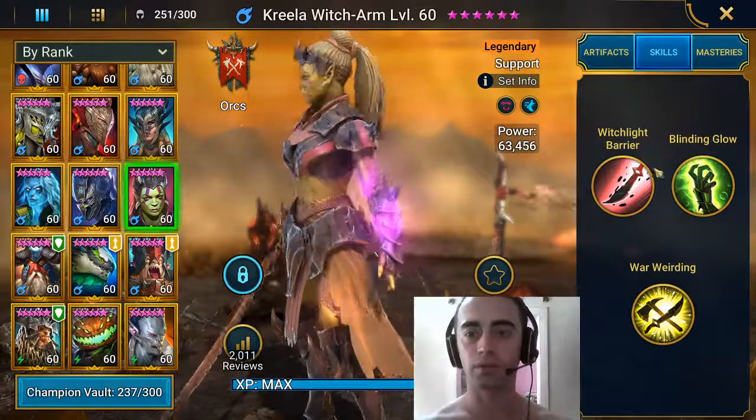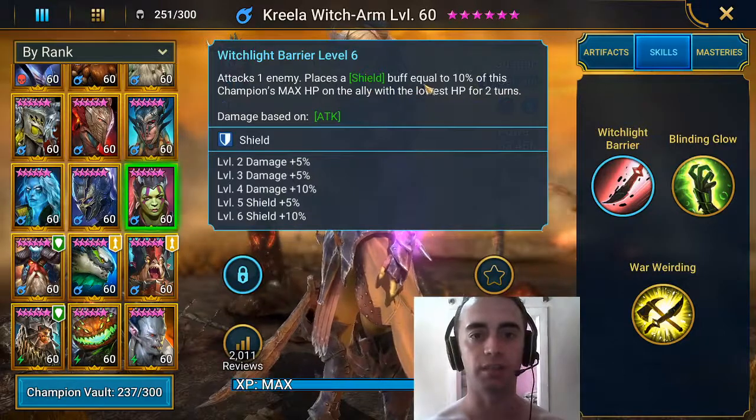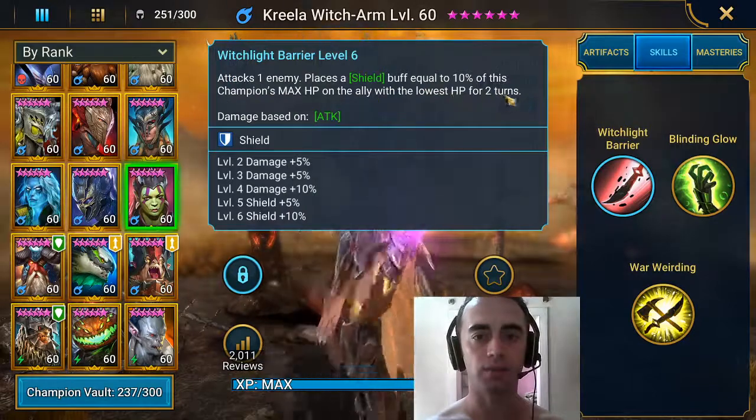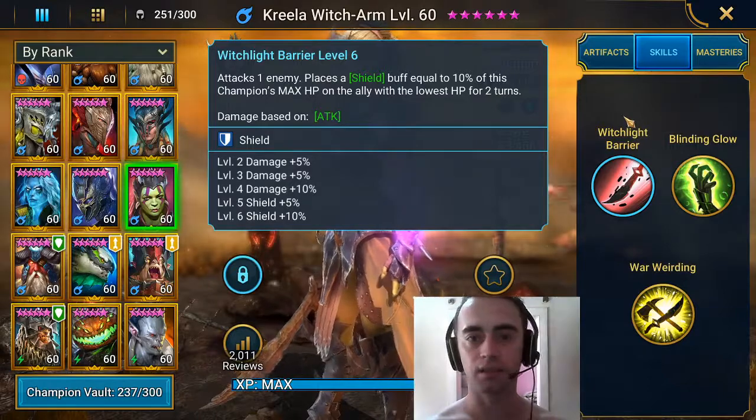So let's start with her skills. Her first one attacks an enemy and places a shield buff equal to 10% of this champion's max HP on the ally with the lowest HP for 2 turns. So this is her weakest skill, nothing special.